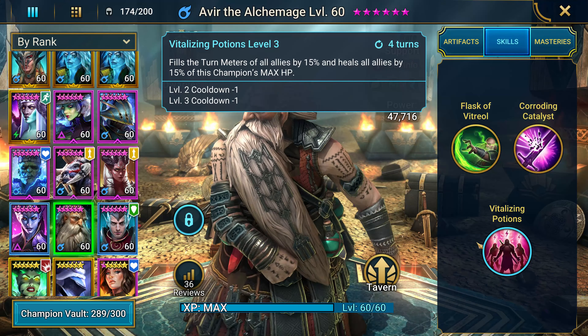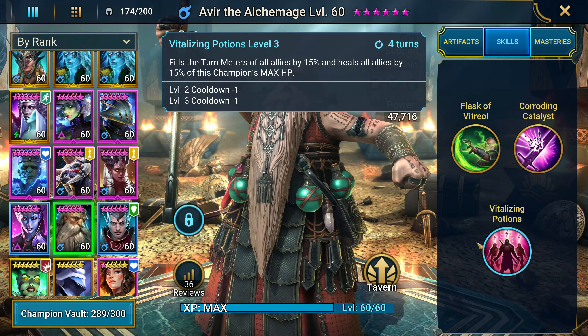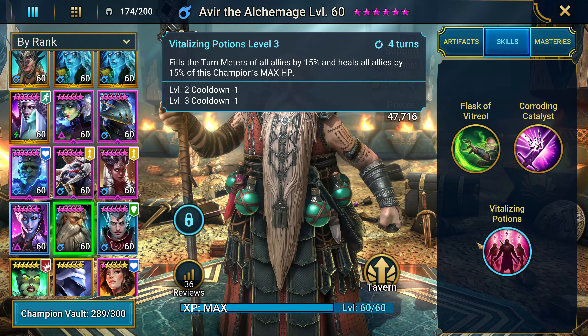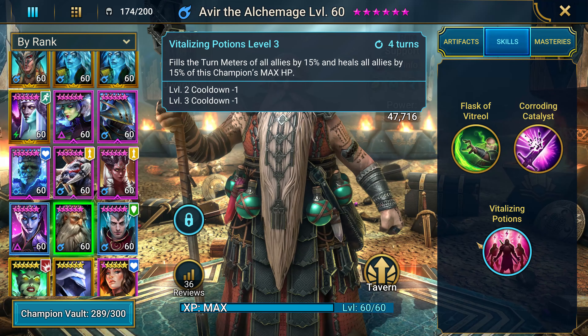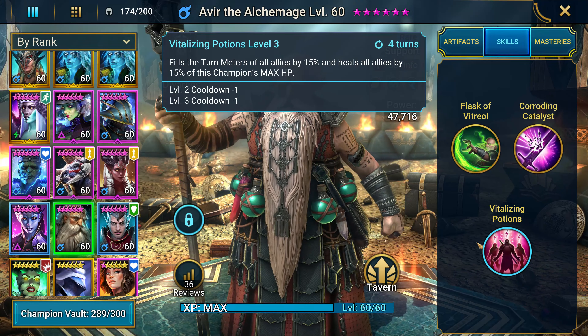They're rare champions, they're magic affinity, so they shouldn't be that hard to pull. I really think the synergy is there, and individually they do a lot — so if you've got one or the other, definitely build them up. These are very good rare champions.